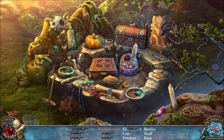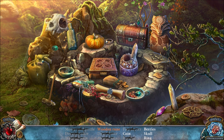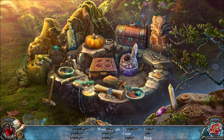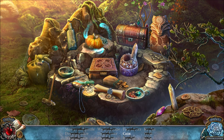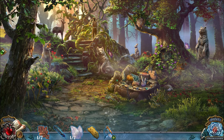THERE'S THE FIRE STARTER. THERE'S A PENDANT. SKULL, BERRIES. I MOVED THOSE THINGS AWAY FOR A WOODEN RUNE. THERE'S THE RING, AND THEN THE LAST COIN. I'LL USE A HINT FOR THE LAST COIN. Oh, it's on the pumpkin. NO WONDER I DIDN'T SEE IT.